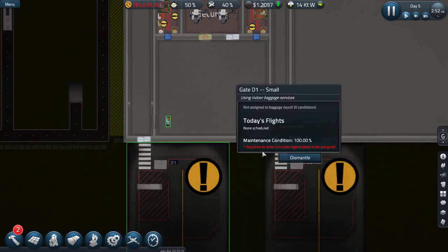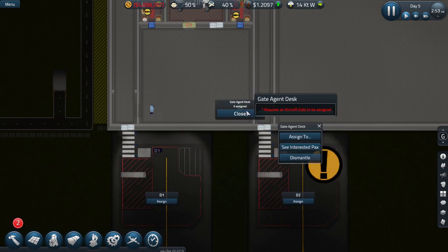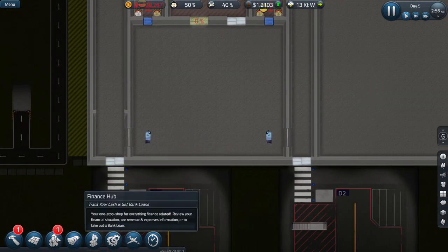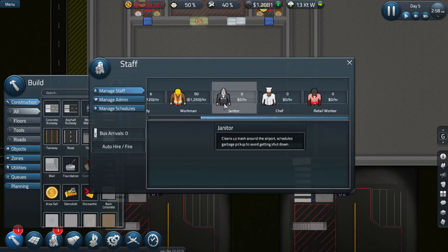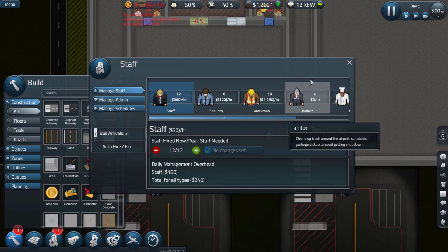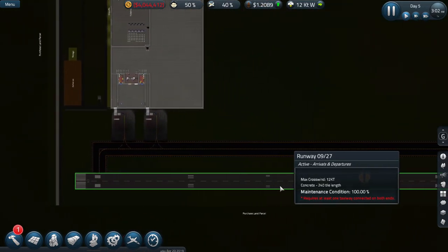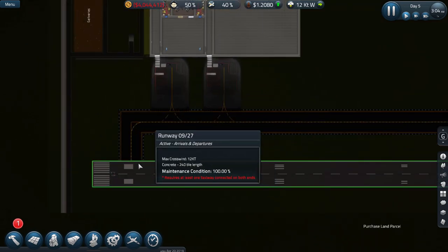We require to be assigned to an aircraft gate, so please assign over here — thank you. And assign over there — thank you. Those are assigned. Now we're going to need a little bit of queuing over here. We're missing some staff, of course — let's buy two more staff members. Runway must be functional — at least one connected taxiway on both ends.